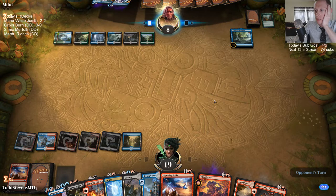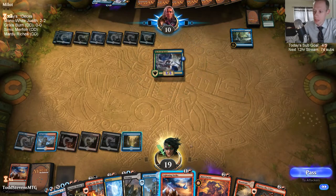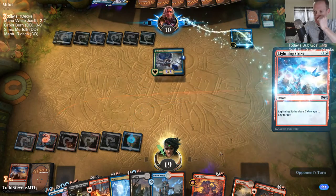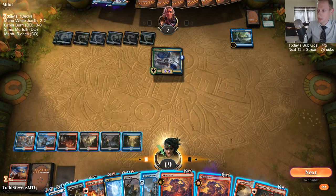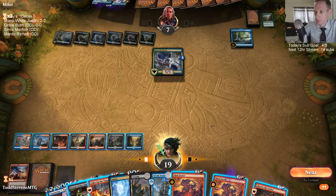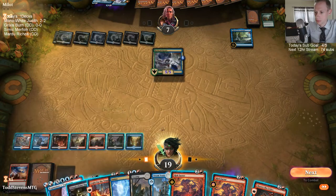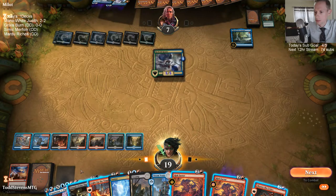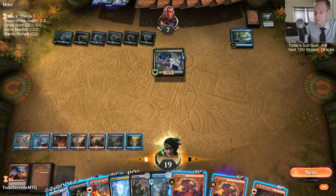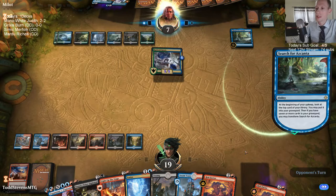Not exactly sure what our opponent's doing — they'd have to be a Nexus deck, right? Can I deal 10? Maybe I need to actually keep that Lightning Strike. I think I'm just passing this turn with the Ionize available. Then the Skewer goes away — I forgot. Yeah, I needed just a Skewer there. Too many different hands.